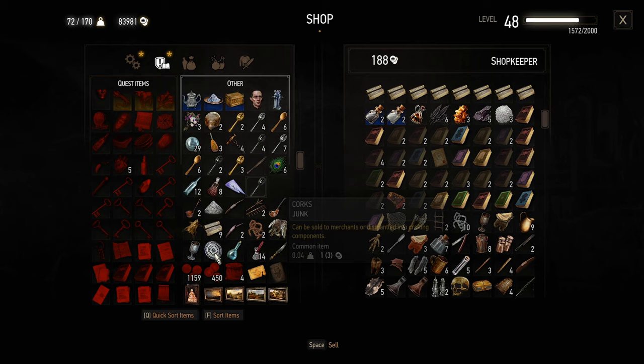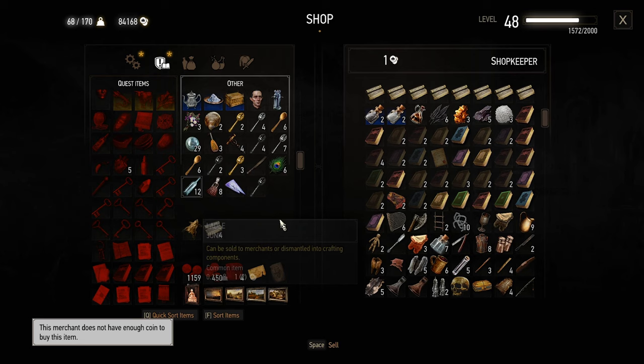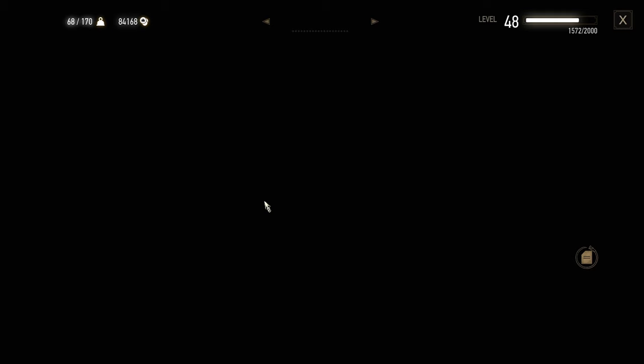Magic Mirror Shard. Have some more of my junk then, since you can afford it. There you go. Okay, thank you.